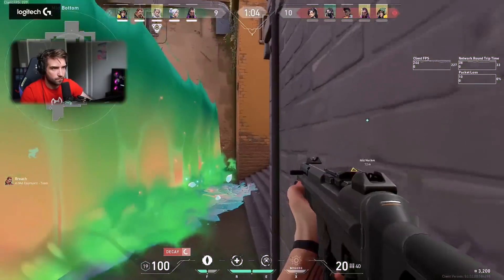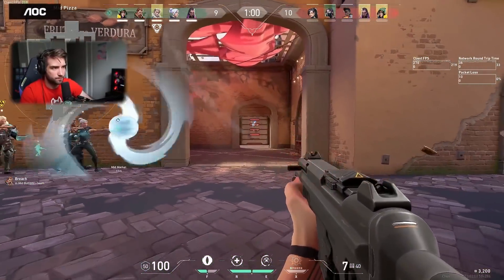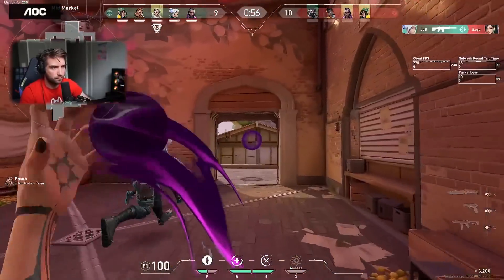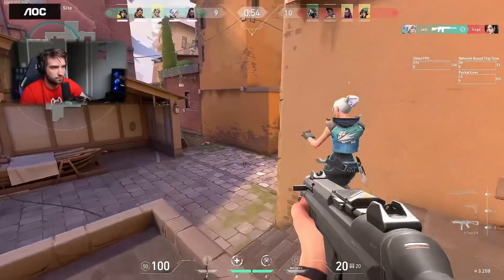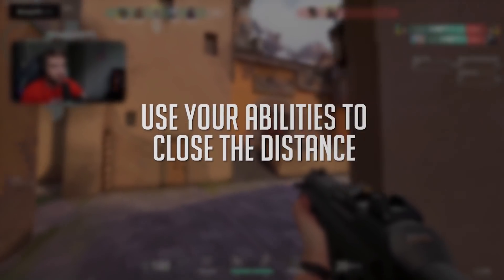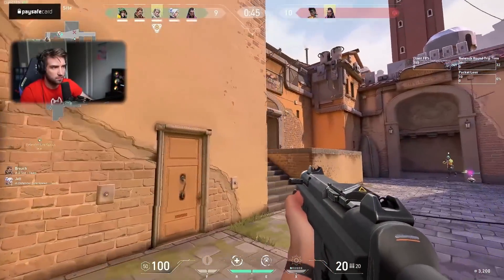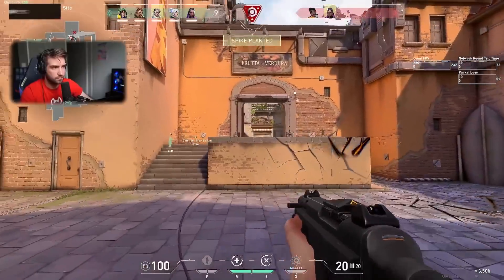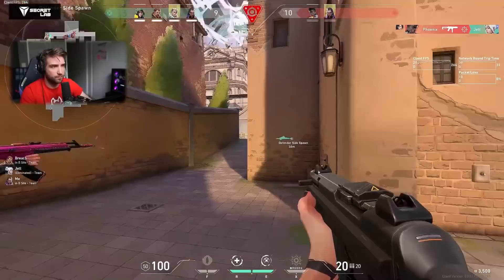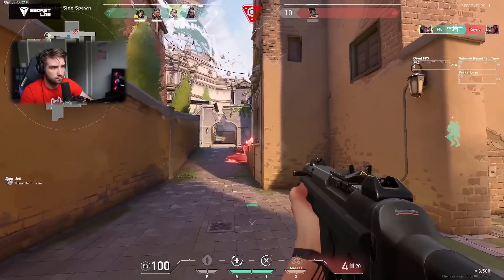You want to be in your effective range before the enemy with a better weapon gets to fight you. If you're caught in the middle of site with someone up in heaven challenging you, that's the worst possible scenario. Use abilities to set this up on purpose — as Phoenix, molly heaven so no one can swing out, or slow it as Sage. Use utility to get into powerful angles quickly, away from open sight lines, or to prevent enemies with long-range weapons from challenging you at their effective range.